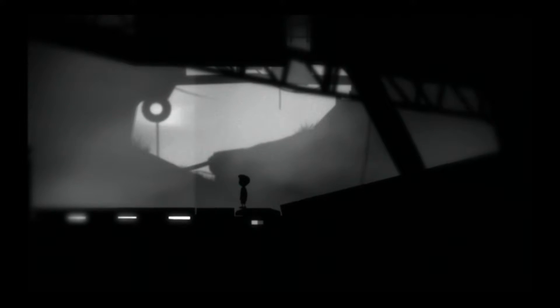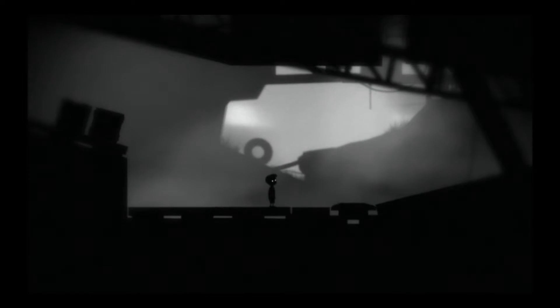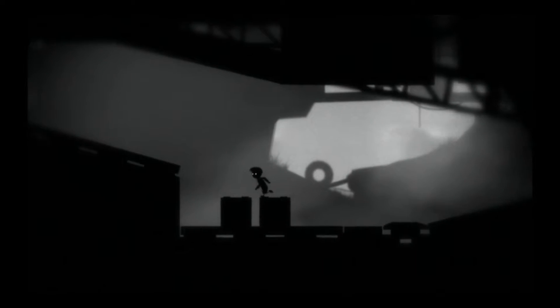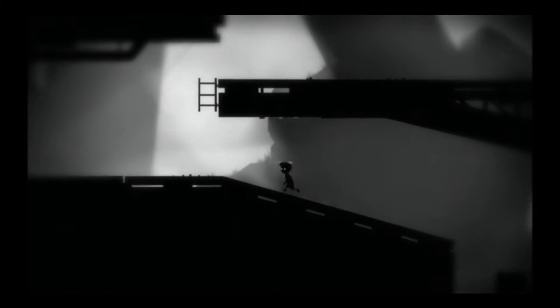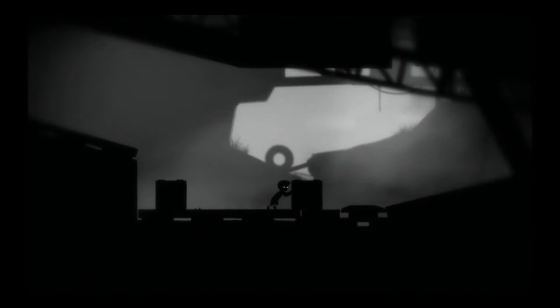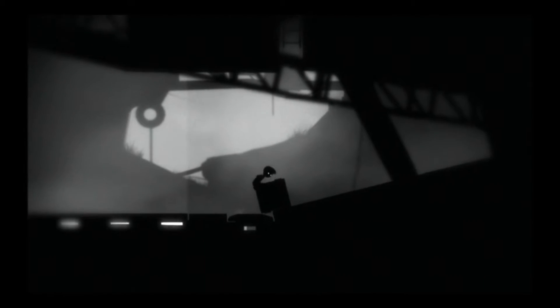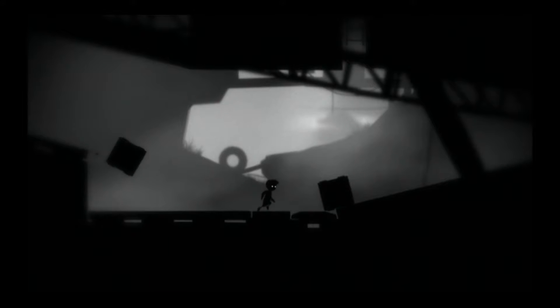Then again, maybe not. I don't understand what I'm supposed to do here. If I stay on the switch, gravity stays that way. But somehow we need to find a way to get these boxes back up there. How do I do that with a messed-up gravity? What we need to do is — if I push that one there... interesting, there's like a little gravity pad there.